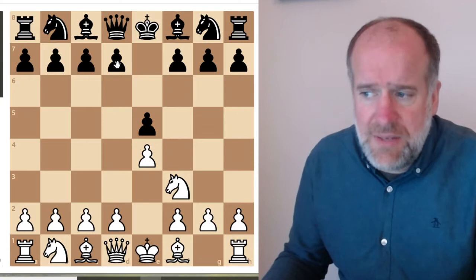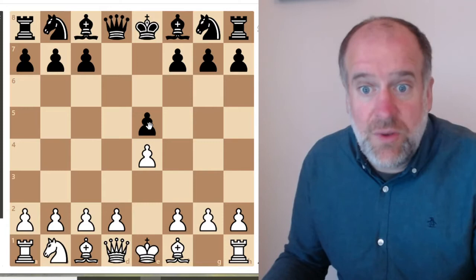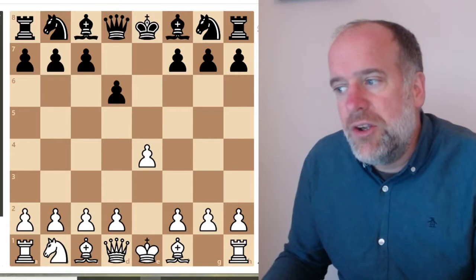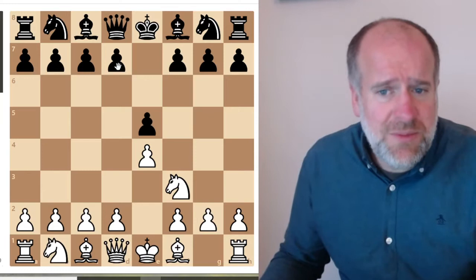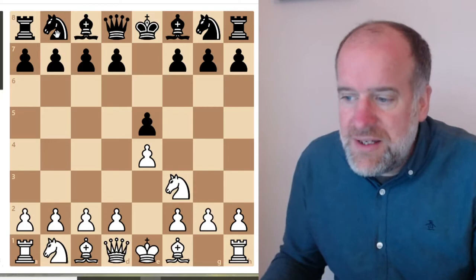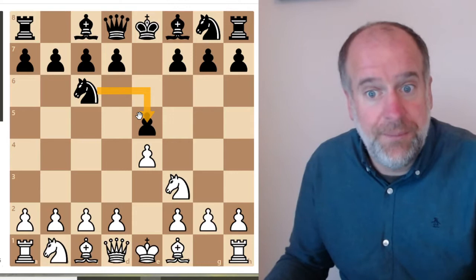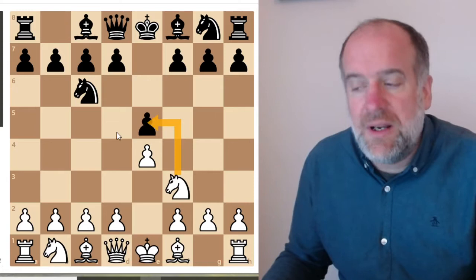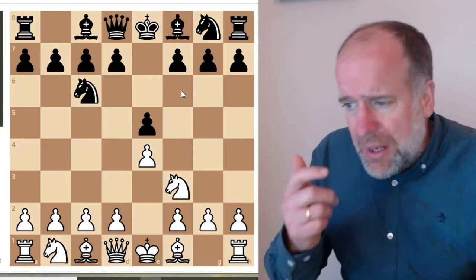You've got several options to stop this happening. One thing is to move a pawn out - if the knight takes the pawn, you can take the knight. That means you've captured the knight, which is worth three points, and he's captured only your pawn, which is worth one point, so you're two points up strategically. But we're looking at the two knights opening, so the piece you want to move is a knight. We're going to move the knight on b8 to c6. You can see that the knight is now protecting the pawn, so white aren't going to take the pawn on e5 because your knight on c6 will take them back.